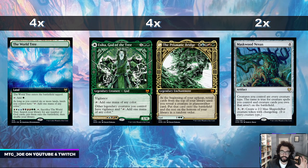What we're trying to do is leverage the World Tree alongside Maskwood Nexus, which you can see on the right-hand side. Maskwood Nexus is an artifact where you name a creature type and all creatures in play as well as in your library become that type. So with Maskwood Nexus naming God, the World Tree can search every creature out of your library and put it into play.